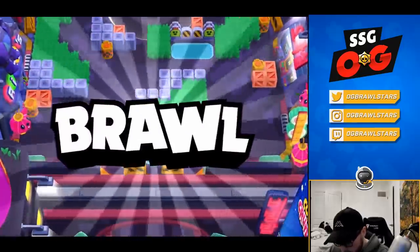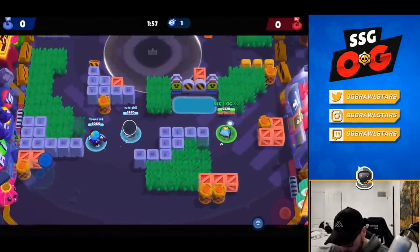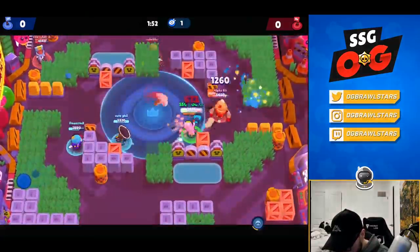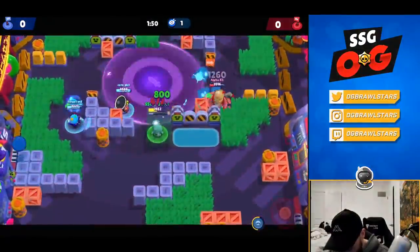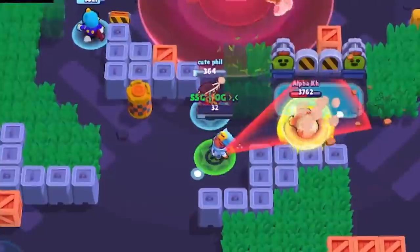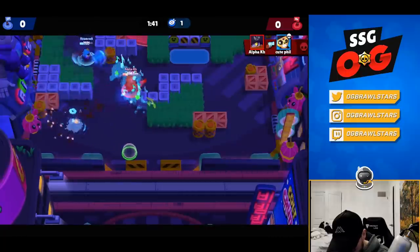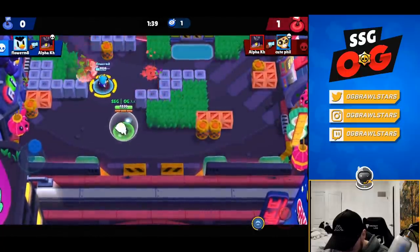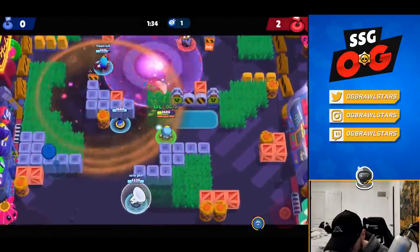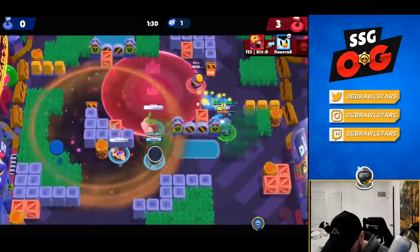We're gonna be trying out Poco and Sandy. I played against this comp and it's really good for mid control. We still have Mr. P — Flower's been doing fine on Mr. P so I didn't want to tell him to get off. One shot super — I don't think I changed my star power. Phil's gonna be a little late on the heal but it's fine. Flower is gonna go finish him off. You can see I'm using the suitcase effect really well there. They have the damage Sandy star power so I feel like that might be the move.